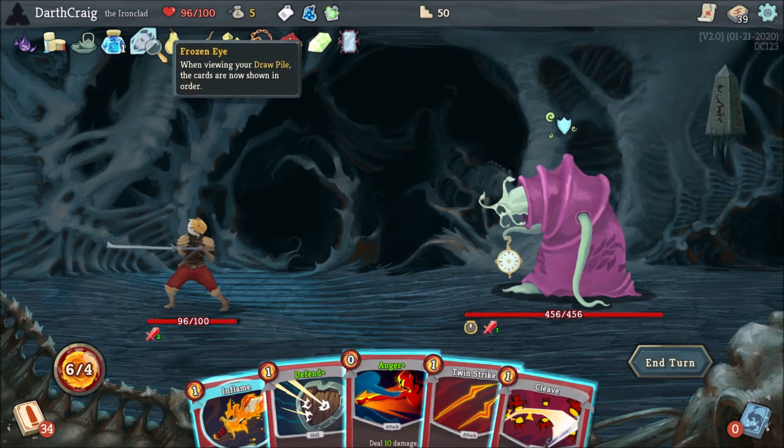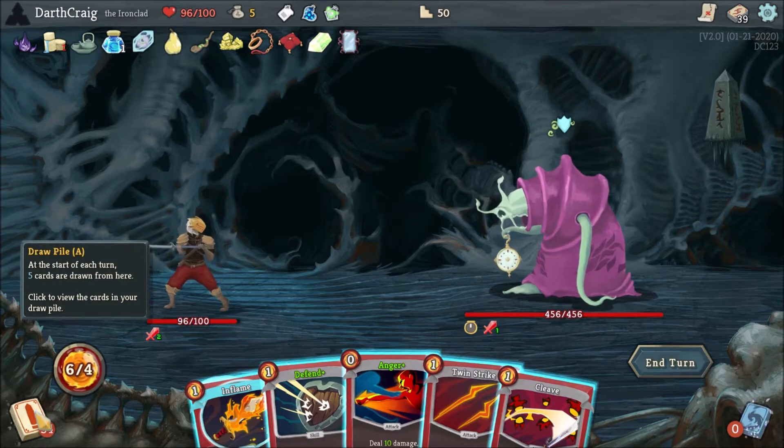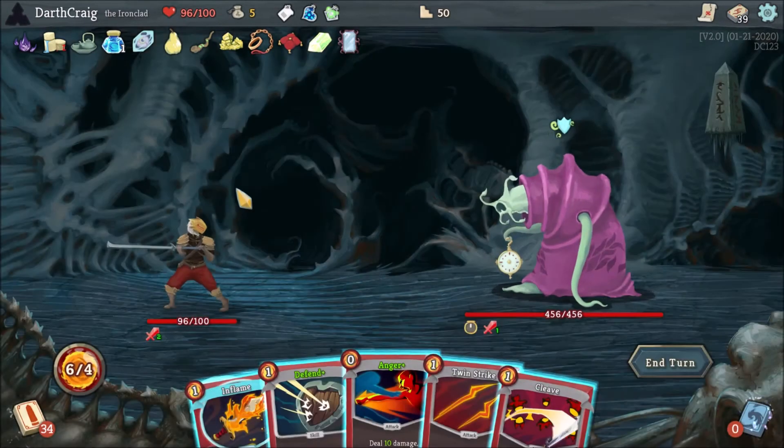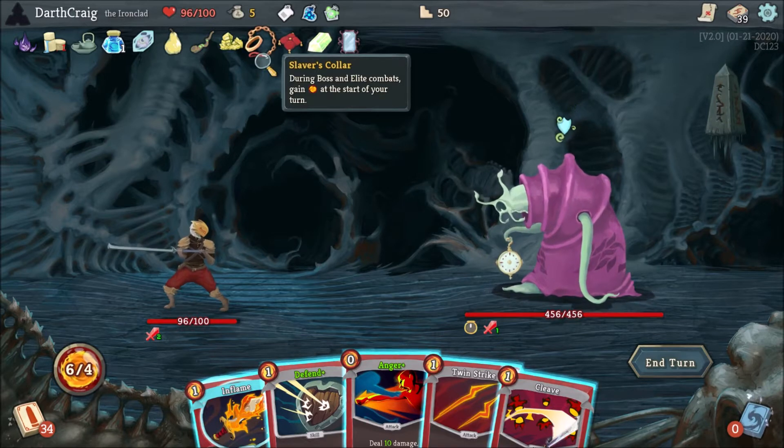Probably one of the best relics in the entire game is the Frozen Eye — it lets me see my deck before I draw it so I can know exactly which cards are coming up next. Very, very important for planning out your attacks and your blocks. I also have the Slaver's Collar, which gives me extra energy in fights like this, so I have 4 each turn instead of 2.